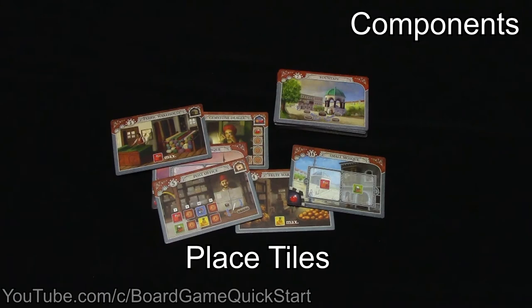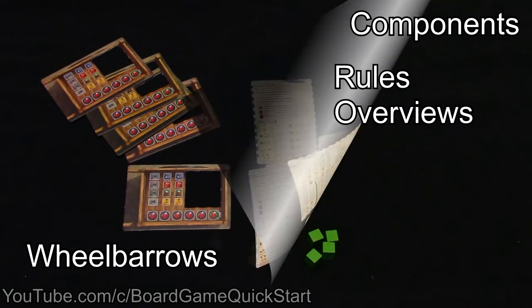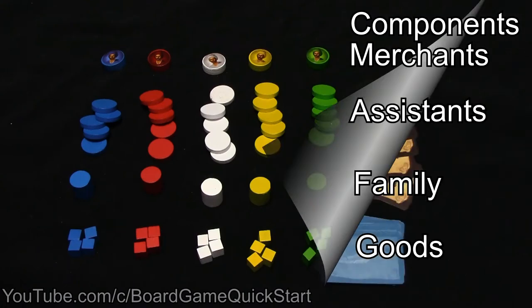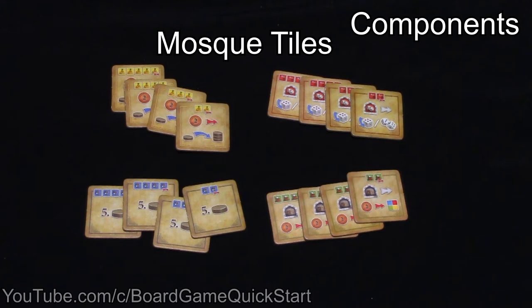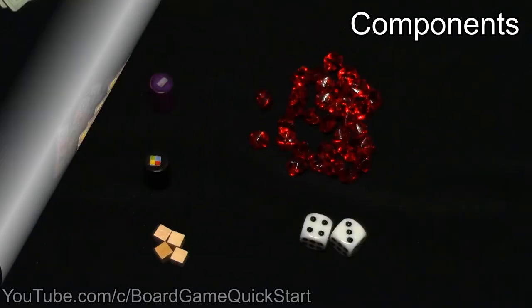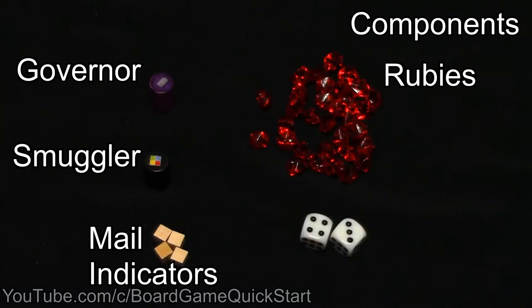Here are the important components: place tiles, wheelbarrows, rules overviews, merchants with assistants, family members, good indicators, players, lira coins, bonus cards, four types of mosque tiles, wheelbarrow extensions, two types of demand tiles, the governor, the smuggler, mail indicators, rubies, and dice.